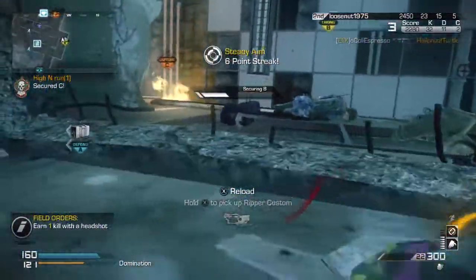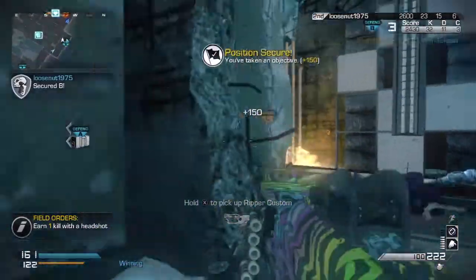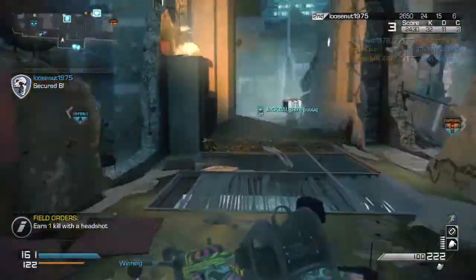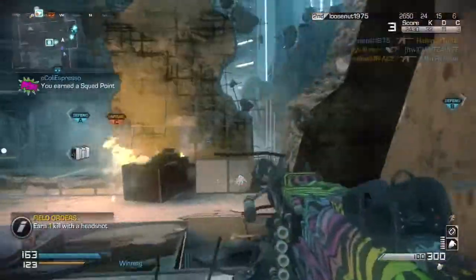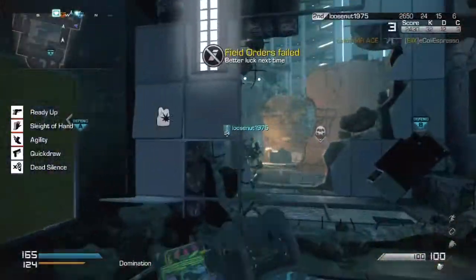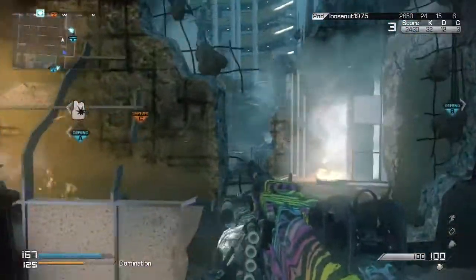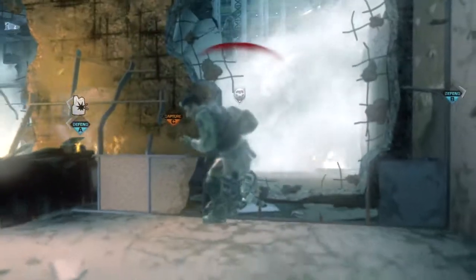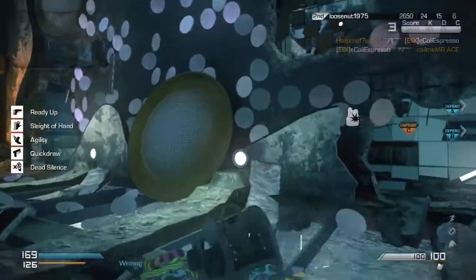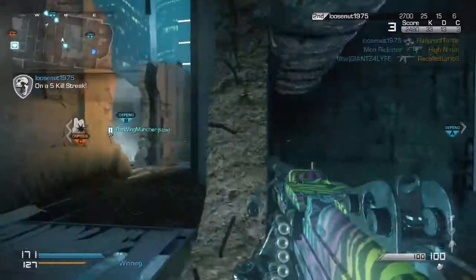Stepping outside of the Extinction realm real quick, we're going to move over to the multiplayer aspect. We get to see the return of the Extra XP challenge with these new Devastation DLC maps. As with the past Extra XP challenge, you had to hit all the hives in the maps themselves as well as go in and get past the first barrier hive in Extinction. Doing that will get you this achievement as well as some extra XP to carry over into multiplayer.